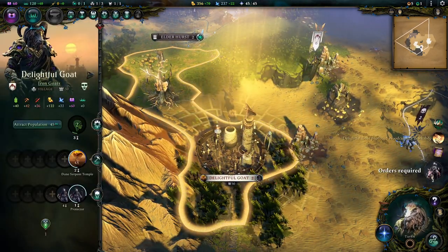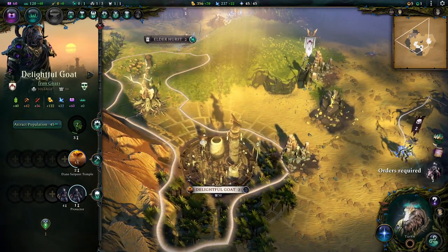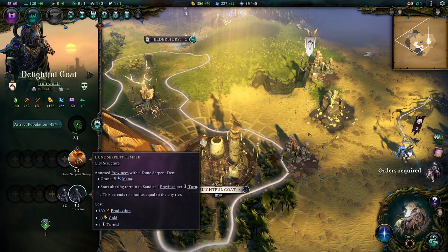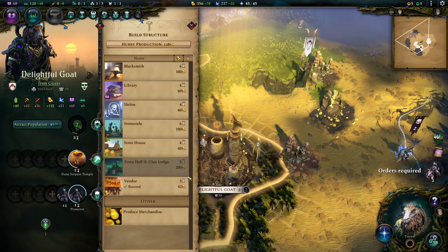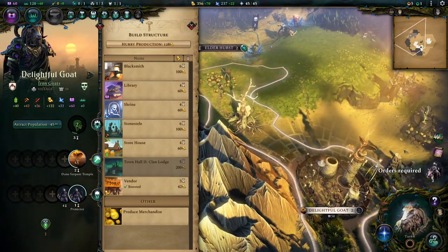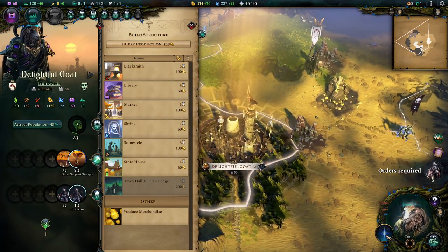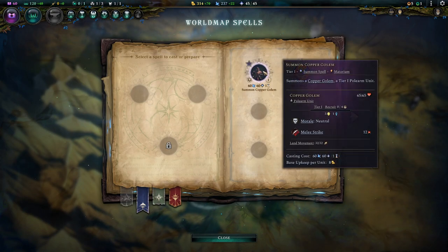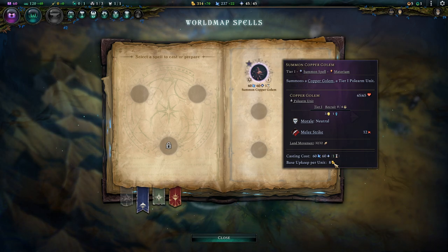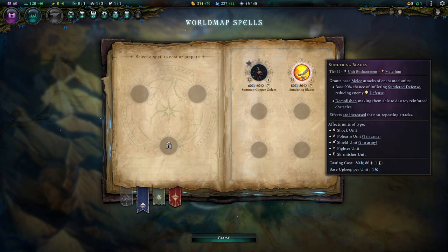They were guarding some production which I just scored, and that completed my Woodcarver's Workshop. It's why you should always have more than one thing building, particularly early game, so excess production isn't lost - it went right over to the dune serpent's temple. My copper golems don't cost mana, they cost gold which is pretty funny. Normally most summoned astral creatures want mana to be held here, but it's like I put the magic into them and animated the copper.